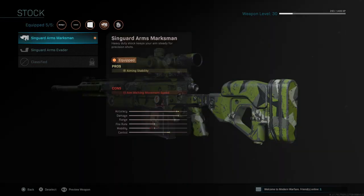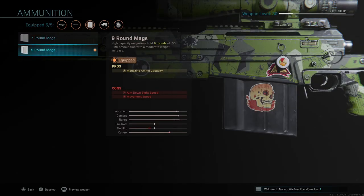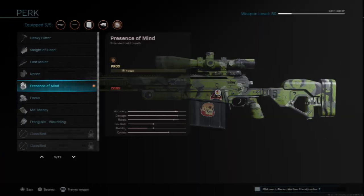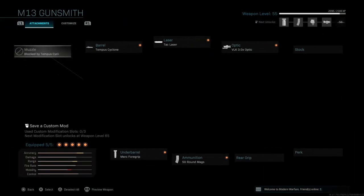For the stock, I just went with the default as I couldn't tell a difference between options. For ammunition, I have both 7-round and 9-round mags unlocked — honestly, why go with 7 when you could just go for 9 rounds and have more chances to kill enemies? For the perk, I have Presence of Mind, which extends your breath hold so you can steady your aim for longer. I really recommend this perk.